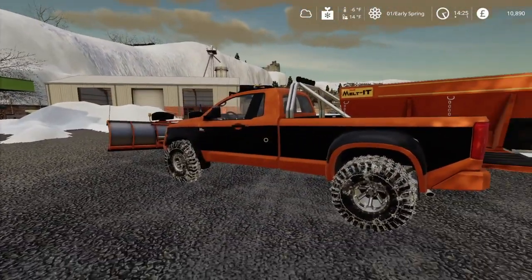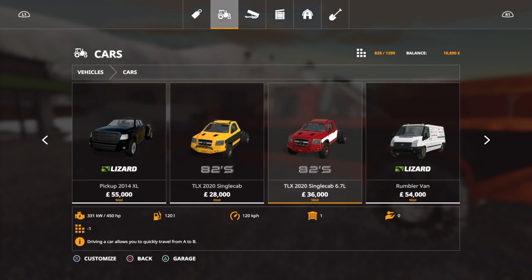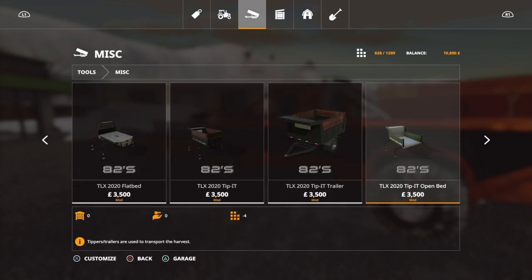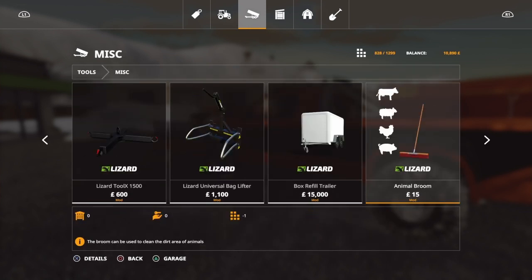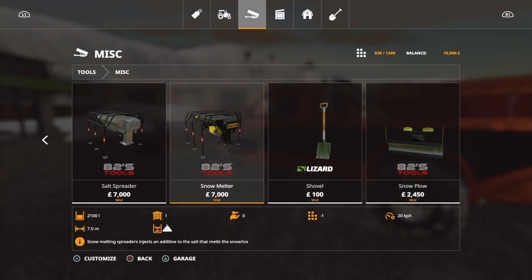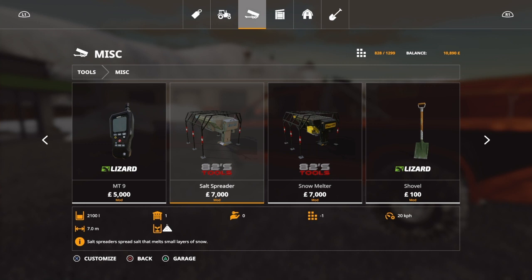Before we take a look at anything, let's go to the store. You can see the TLX 2020 single cab and TLX 2020 single cab 6.7 liter - I've shown you this before so I won't go over that again. We're going to go to miscellaneous under tools, and scroll over to the 82 Squared tools. We have the salt spreader and we have the snow melter.